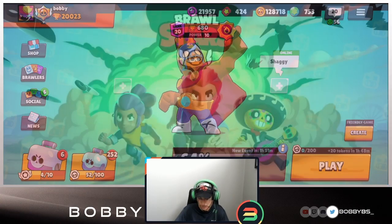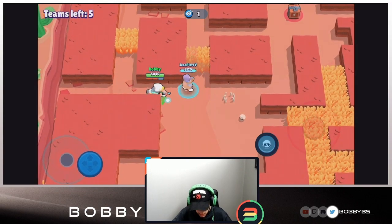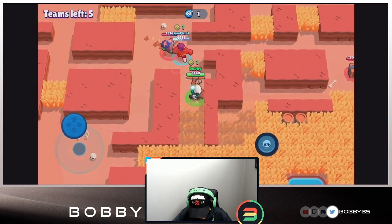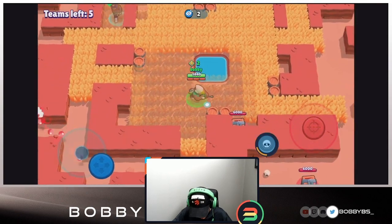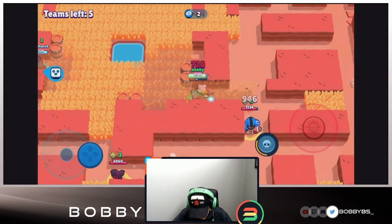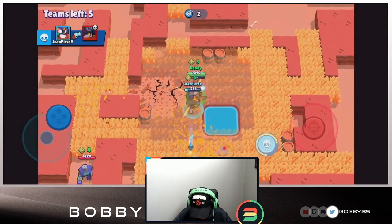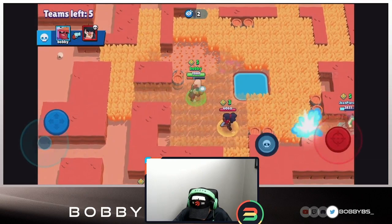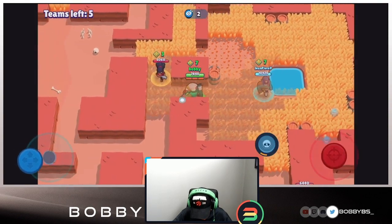Here we go into the final game - duo showdown - and we're given a Primo random, which is really bad on this map. If you get a Primo random it's usually going to be an L. I help him out and we pick up a kill, getting two power-ups. I chill over here to get a third box. We three-piece that Daryl - I think I saved the Primo's life. We get close to the Bull and the Primo takes him out. Seven power-ups, looking pretty good.